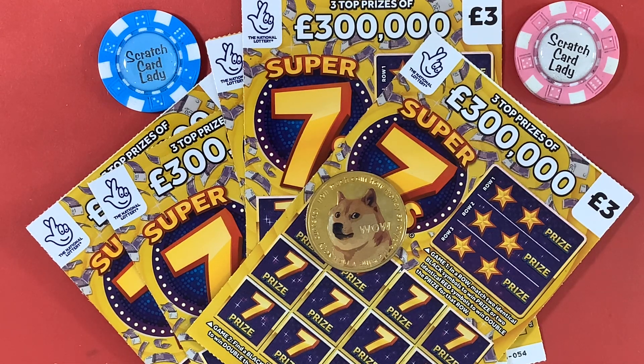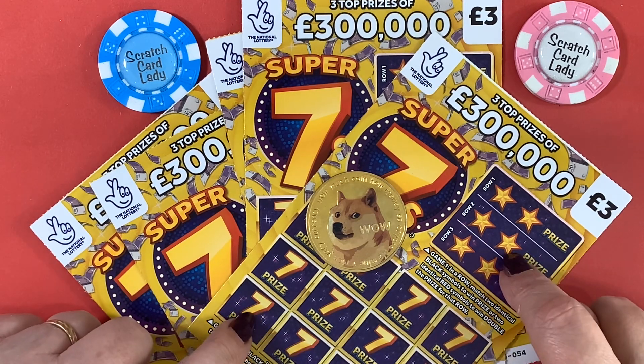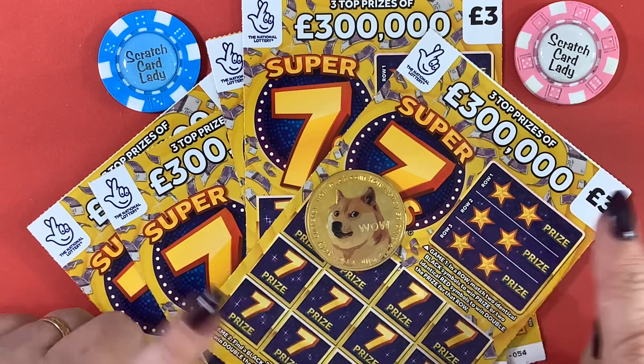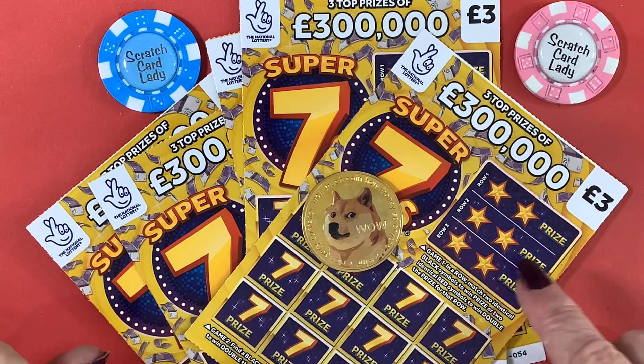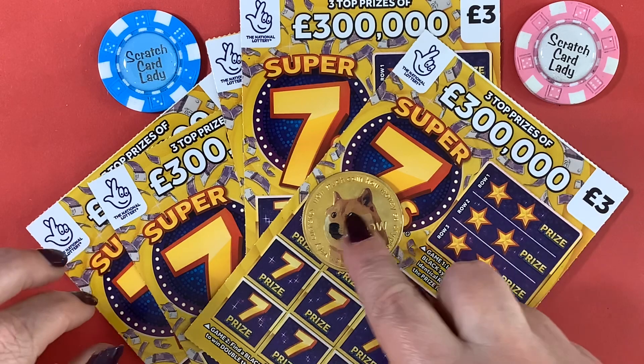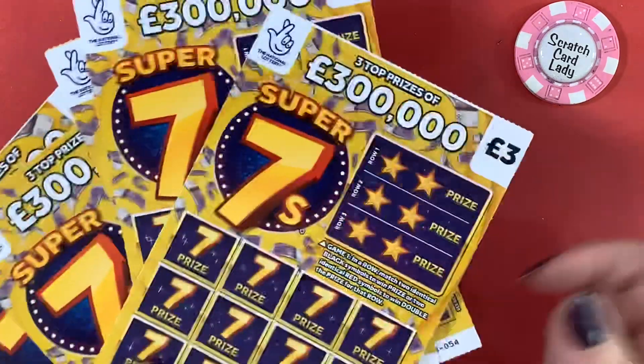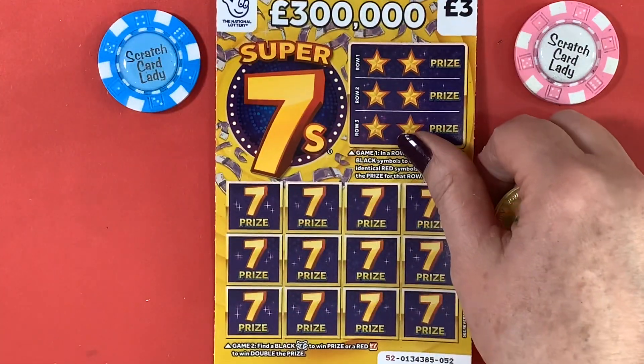Hi, welcome to another scratch card session. I'm Scratch Card Lady and today I have 15 pounds. I've got five of the Super Sevens. There are two top prizes left on these and I haven't done them for a little while. I do like these cards, so fingers crossed. I'm also going to change the scratcher — I've got the doggy one today. Let's get scratching.